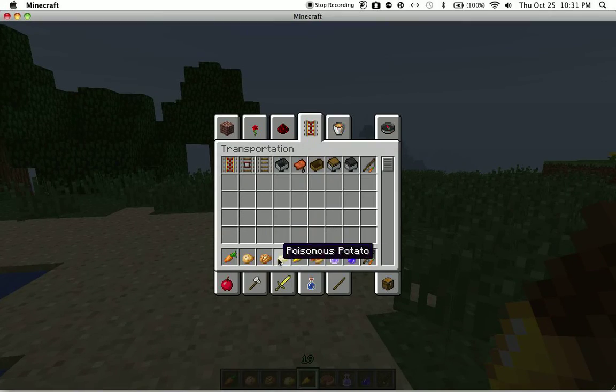These are the new food items: there's carrots, potatoes, baked potatoes, poisonous potatoes, golden carrot, and pumpkin pie.